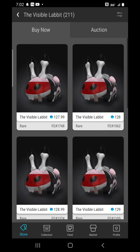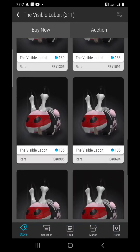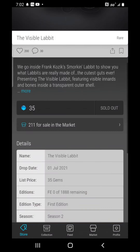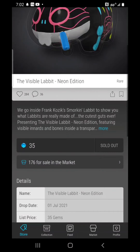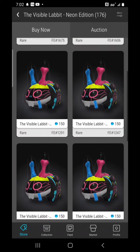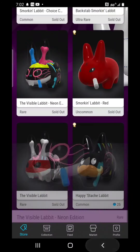Let's check out the Visible Labbit — you're not going to believe it. There are 211 for sale and the floor is $127.99, moving on up from there. Let's also check the Neon Visible Labbit: 176 for sale, floor at $147 — straight to $149, $150 right out the box. This is incredible, totally incredible.